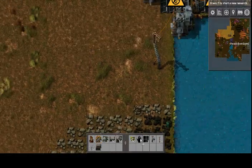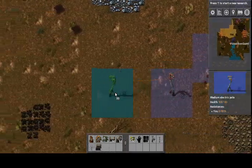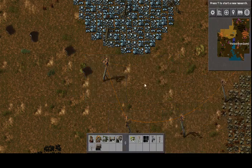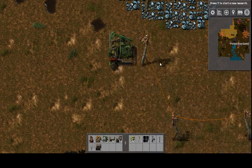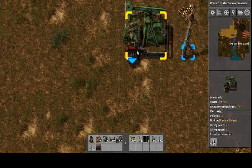Then you want to hook up your power to near a bit of oil, let's say here, and you want to put your pump jack on it. You can rotate where it goes out of. As you can see it's creating oil — 1.3 a second for me.